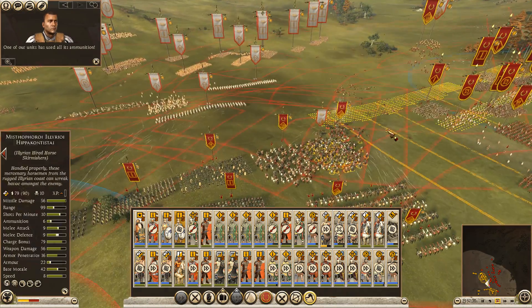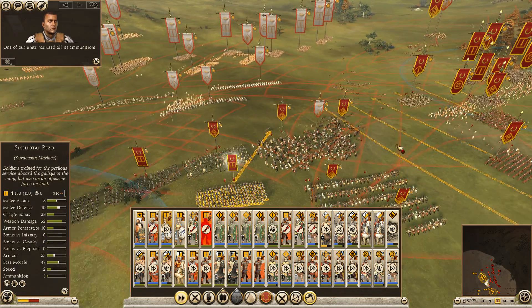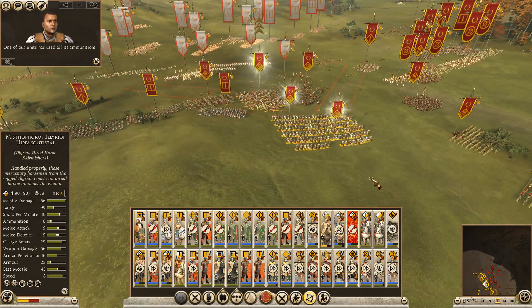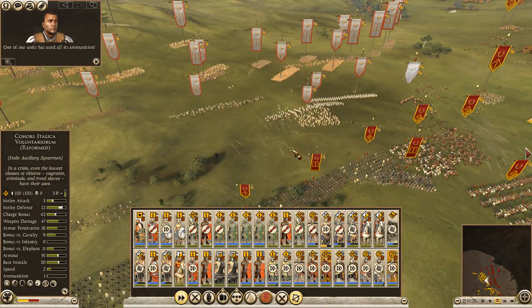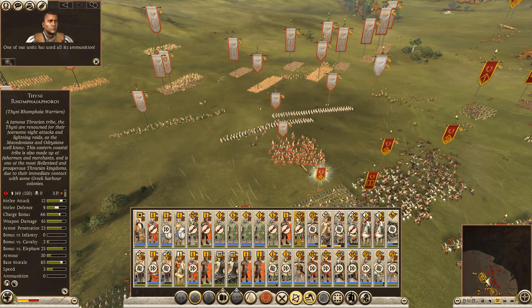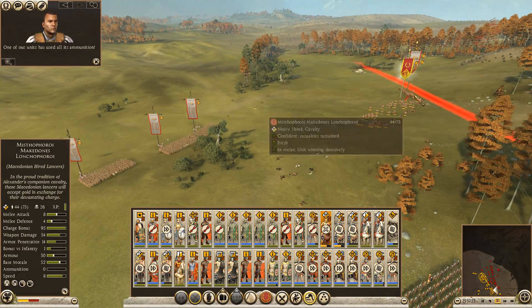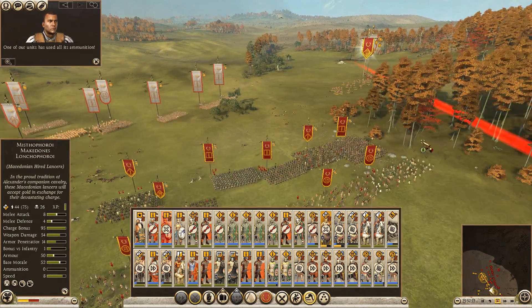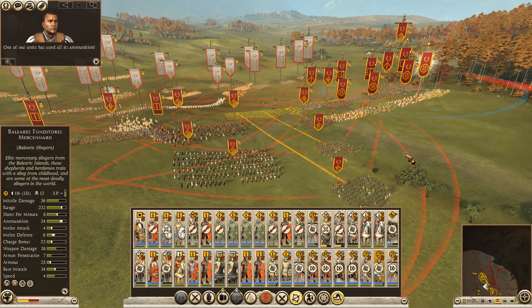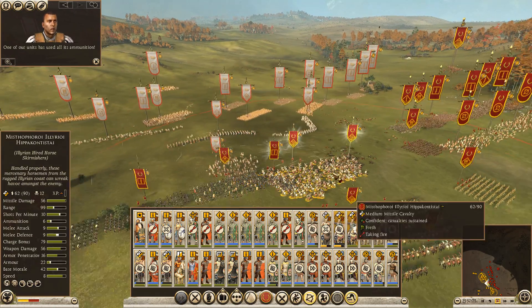Okay, so this line is sort of being set up now. I'm thinking of putting these guys here in the front. Well, there's mercenaries, so these guys are a bit more difficult to replace because they're coming from all the way from Africa. We more or less have now pulled up a line. They are really going for this side of the line more or less.